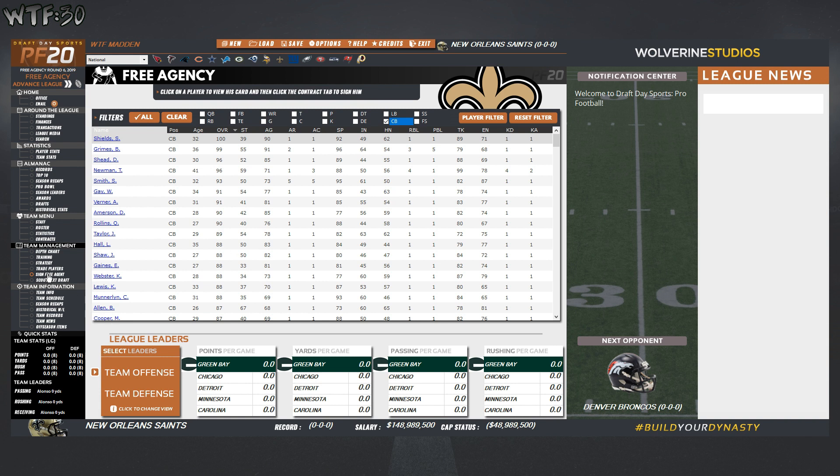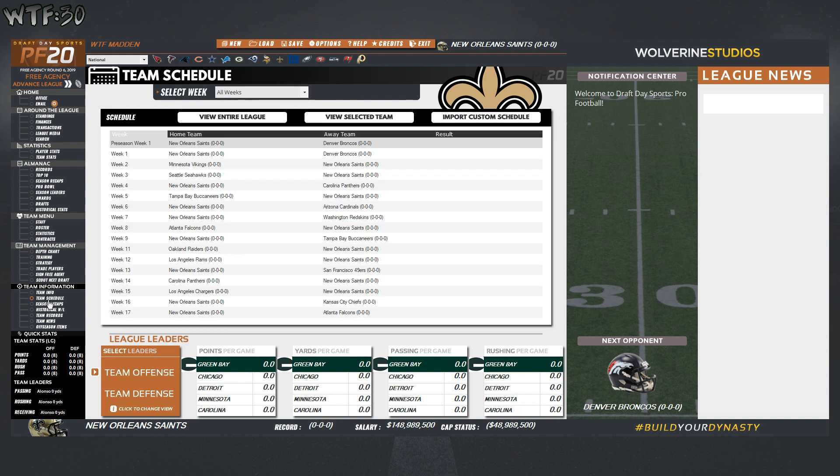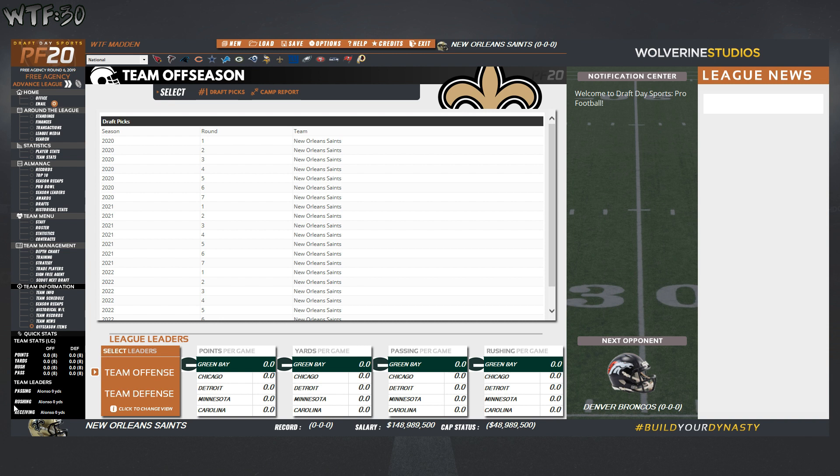That's a little early in the game — this should just be setup and familiarization. Team information shows all our Saints stuff: the end zone, jerseys, and little player heads. Our schedule — week one is Denver, week two — yeah, this isn't the real schedule. Season recap, historical wins and losses — none of this is filled in since we haven't simmed anything. Down here are quick stats: team leaders in rushing, receiving, team points and yards, and it'll rank us offensively. Then we have a notification up top — 'Welcome to Draft Day Sports Football' — and league news and our next opponent.